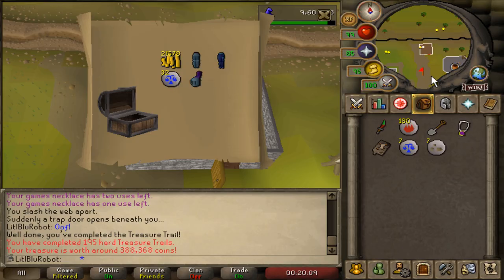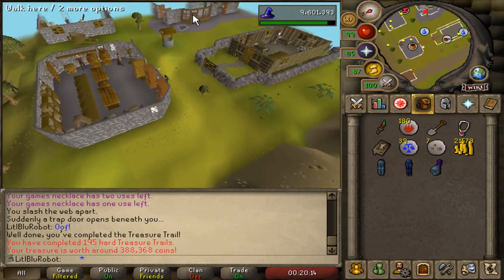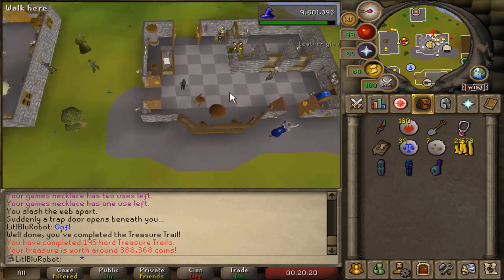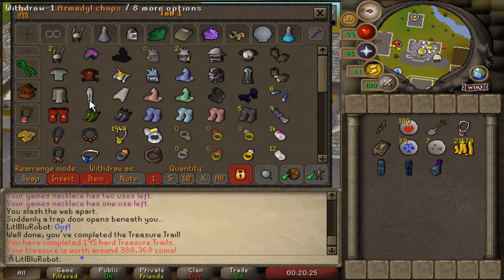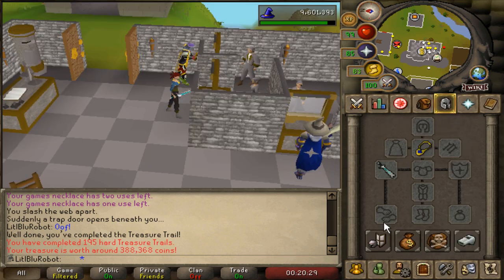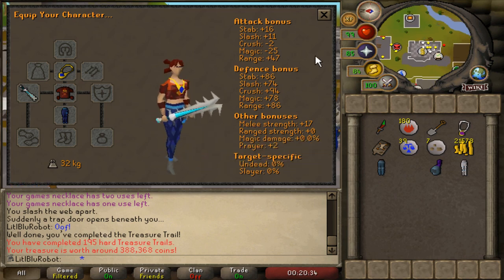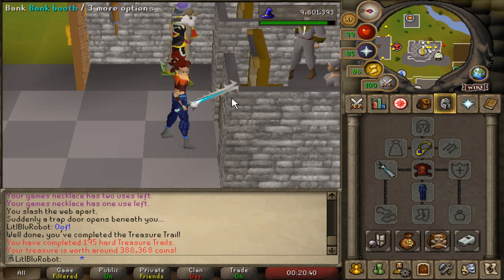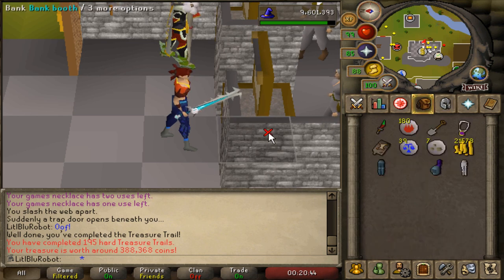Yo, Saradomin chaps - that is pretty nice! Hang on, I think that might even be better than I thought, because I think I have a Zamorak top. I have a Zamorak top! I now have a Zamorak top and a Saradomin bottom - nice dude! Okay so that is basically the best combo you can ask for because they look cool and you need them for the God Wars Dungeon. If I get the Zamorak bottoms I have a Saradomin top so I can swap between them whenever I feel like it. Also a 400k clue so can't complain about that.